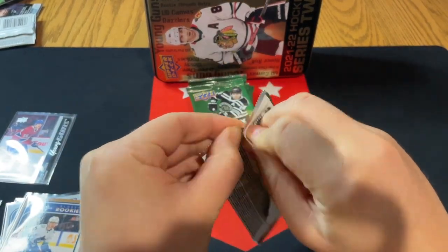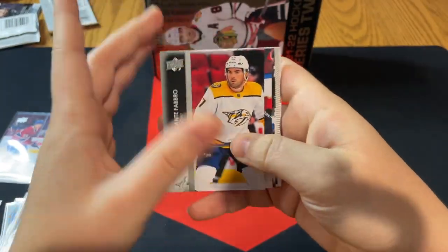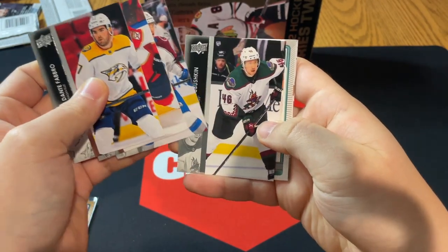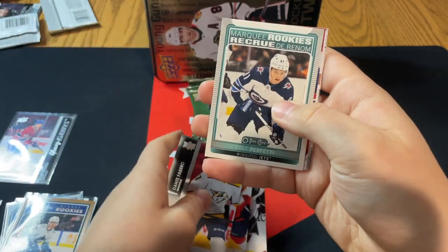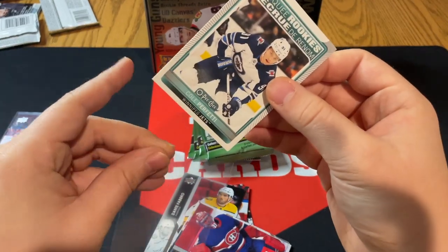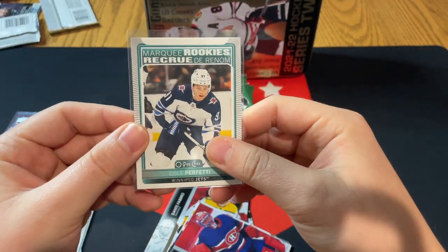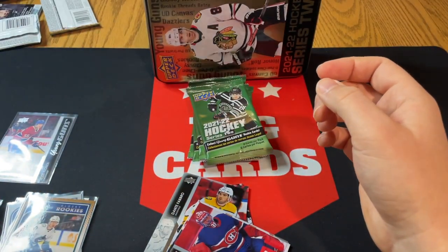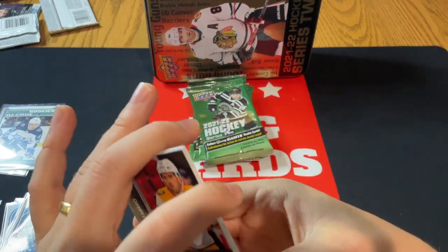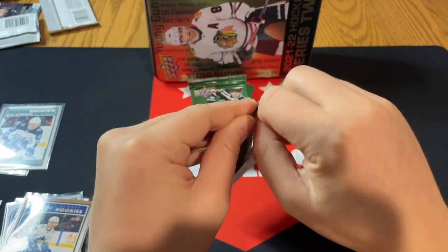We're at the halfway mark of the regular packs. This causes — it's at least a Marquee Rookies and it's Cole Perfetti, so pretty solid. You guys know if you've seen before — the OPG update cards in this product are just disgusting. The fact that they're in here is very upsetting. But anyway, there we go — Cole Perfetti on the Marquee Rookies. Let's move forward and see what we've got next.